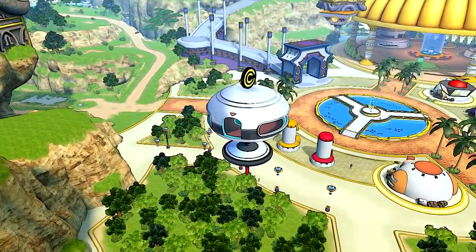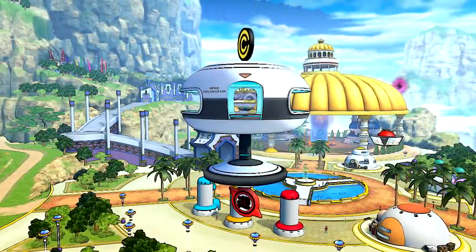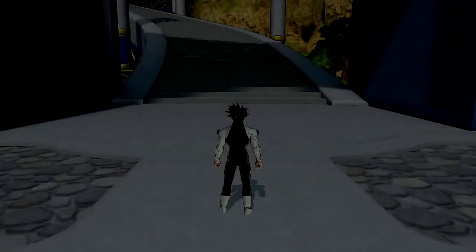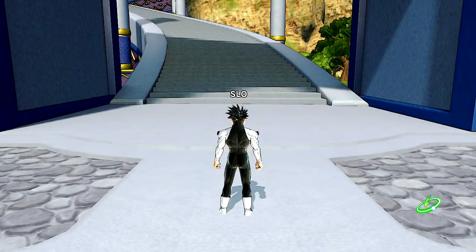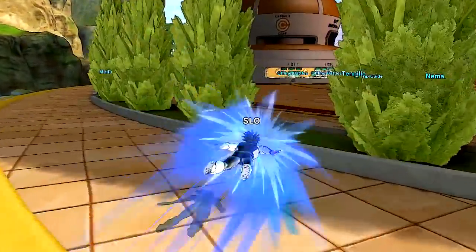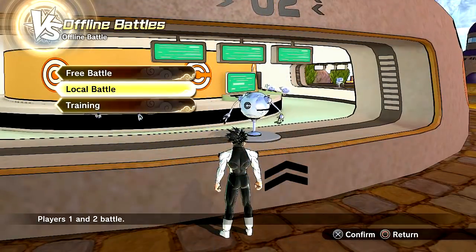As you can see, this is version 1.08. I'm showing you guys 100% live footage of what happens when you install this — legitimate proof that mods are working. I'll go ahead and go into versus mode and show you the mods. The Hero Coliseum has been fully updated; I just updated my game not even two minutes ago. Hero Coliseum has been added to the transfer shop. I currently do not have DLC Pack 5 — you have to pay for that or the expansion pass.